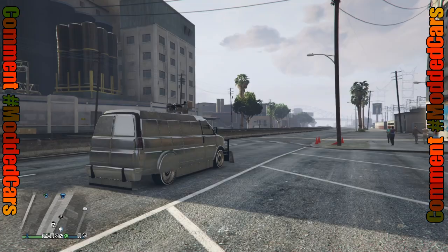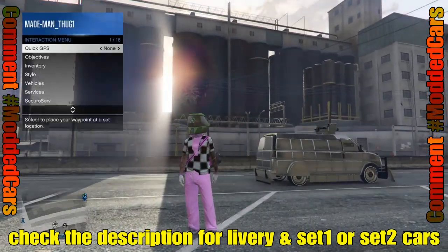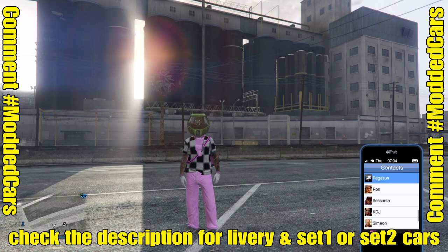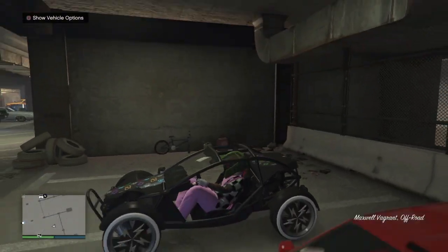We're going to get ready to merge. In this video we'll be using a Vagrant, but you guys know you can use your Zaba and a few other things to merge over to set two vehicles. These are considered set two vehicles, so that Vagrant will give us the exact livery that we want to obtain.